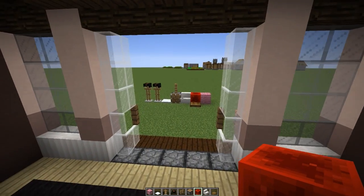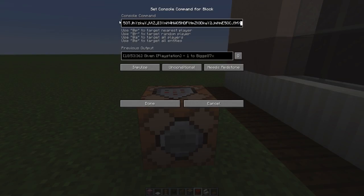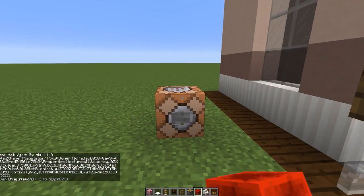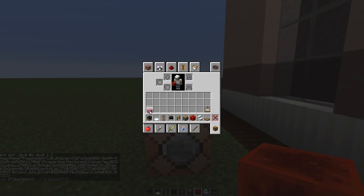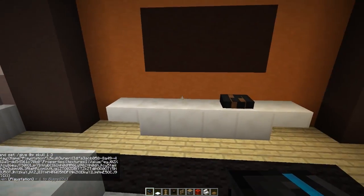What you're going to need to do is grab yourself a command block, then you're going to need to put this command inside of your command block. The command will be in the description, so all you need to do is copy and paste. Once you have pasted it, press done, click the button, and that will give you a custom PlayStation head.